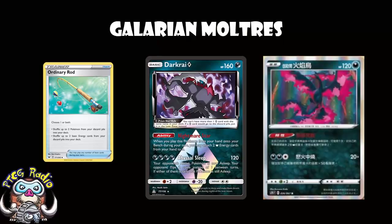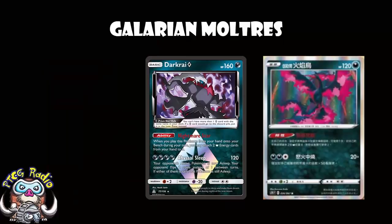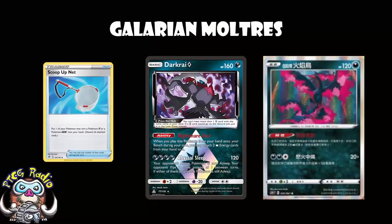It meant that if you played a Professor's Research in the early game, you would never see it again. That is not the case for Galarian Moltres. This is just an ordinary, everyday, run-of-the-mill Pokemon, and that is phenomenal. It means you can get a lot of energy on the field very, very quickly. You can just keep playing this again and again. Incidentally, Scoop Up Net also works beautifully here — you do need to get the energy off first, otherwise it gets discarded when you pick it up, but as long as you can move the energy off onto another Pokemon, this is going to work really rather beautifully.